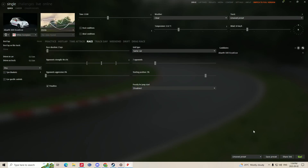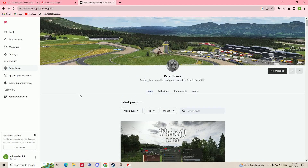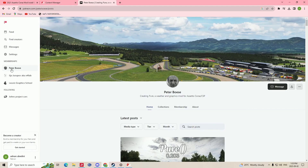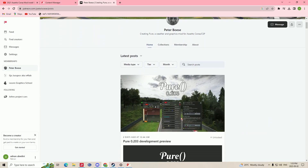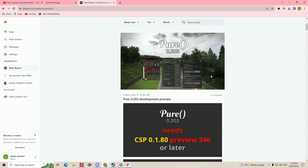If you don't have Patreon, this is one of the websites you can use to get Assetto Corsa mods — and mods for other games too. Some are free, some require a monthly payment, but they are worth it if you really like the game. You can get graphics mods, weather mods, and more. My favorite is Peter Boese's 'Pure' — it has been the best graphics mod for Assetto Corsa in my opinion.